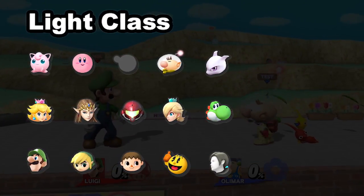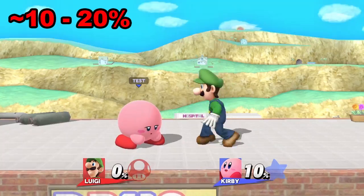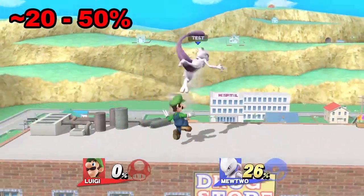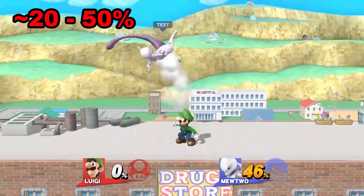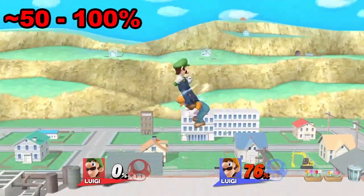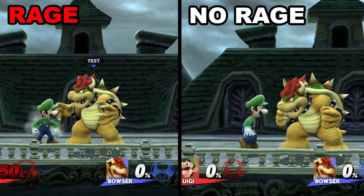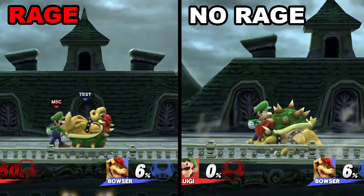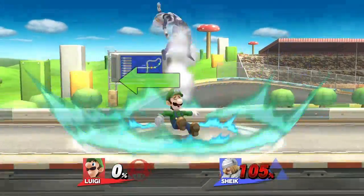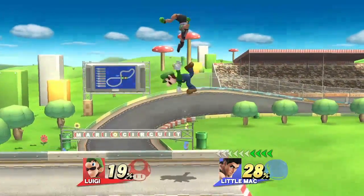Last but not least, we have the light weights. 0 to 10% is again down throw, forward air to fast fall neutral air. 10 to 20%, down throw, double forward air into a double jump forward air. From 20 to 50%, you can only follow up with two forward airs. Do a full jump after about 30%. 50 to 100% down throw to up air, down air or down B. Past 100%, of course, the rising cyclone mixup. Rage will of course increase knockback, making combos connect earlier or not work after a certain threshold. As a recipient, your best option is to mix up your DI and mash jump or throw out a fast attack. This will get you out of a lot of Luigi's non-guaranteed down throw combos.